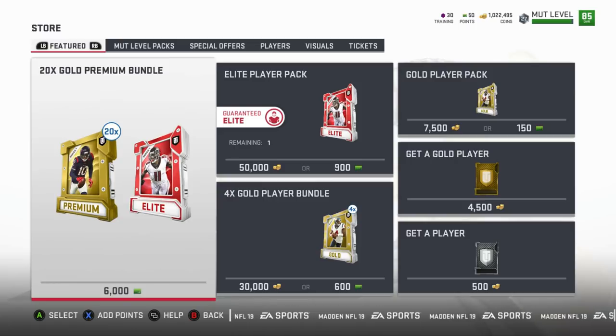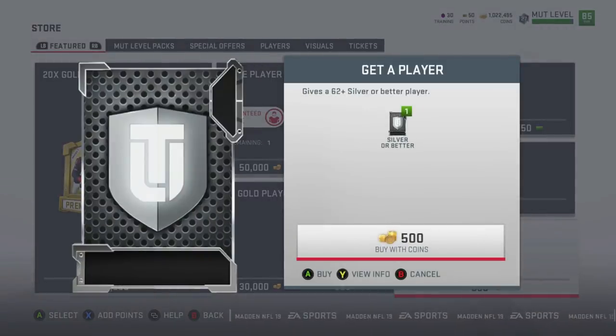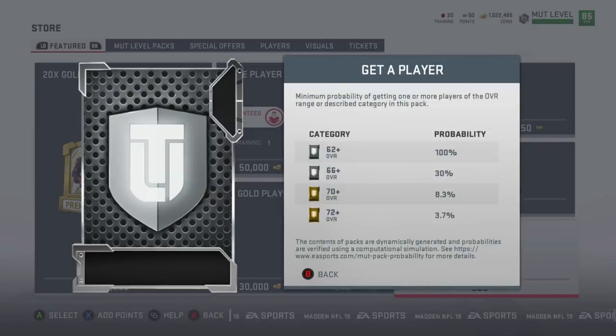Let's go to a silver pack right here — a get-a-player pack, 500 coins. At the bottom there's a View Info button. If you hit the Y button on any pack, it gives you a probability chart. It shows the minimum probability of getting one or more players of the overall range or described category in this pack.